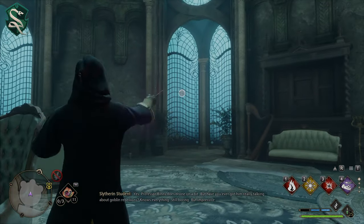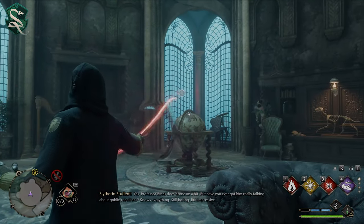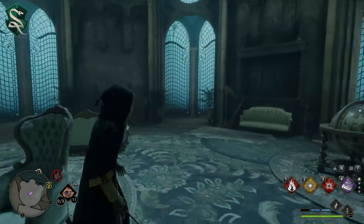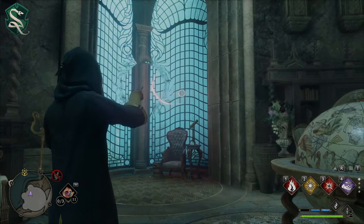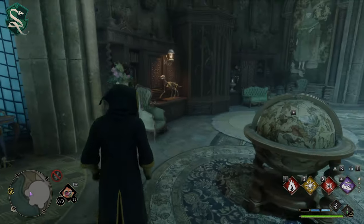This is a very easy common room to get into, and if you want a little bit of excitement, continue shooting at these windows to see a special little easter egg happen. I did get it but not exactly at the right moment on camera, but we can see the tentacle from the underground monster in the lake. So that's how easy it is to get into the Slytherin common room.